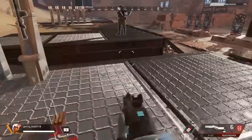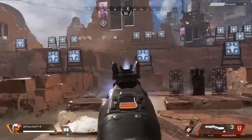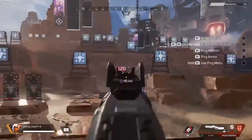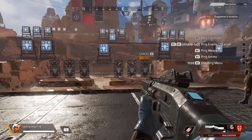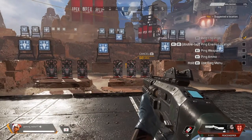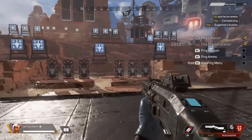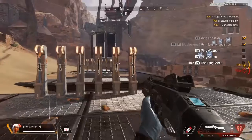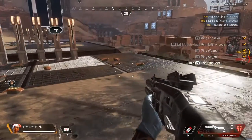A powerful key to becoming an Apex Legend is communication with your brethren. You can see different locations, objects, and enemies depending on where you are walking. Follow the checklist to cycle through your pings. Let's go this way. So R1 pings everyone.